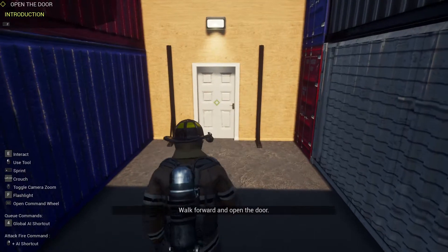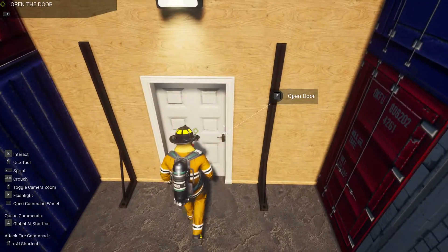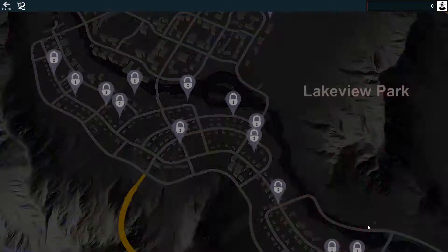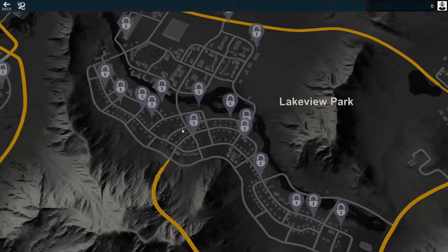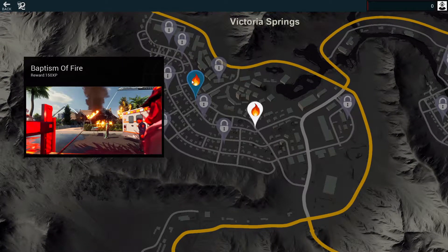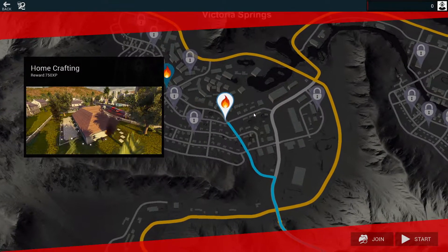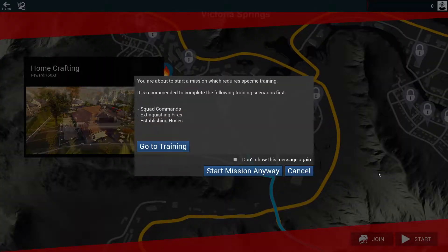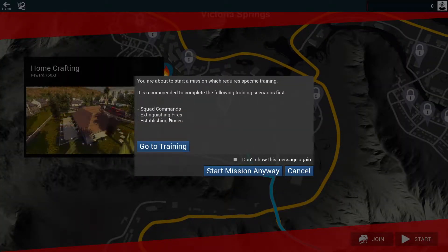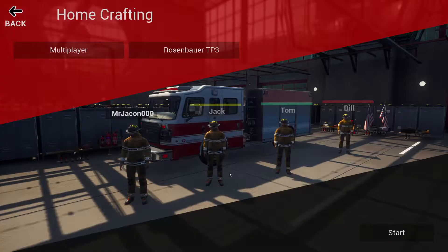Walk forward and open the door - that was very simple. Got that out of the way. We got two things to choose from: home crafting and baptism of fire. Home crafting is recommended to do with squad commanding, extinguishing fires, and establishing hoses - even calling a person's phone. So screw it, don't show me this, let's start.